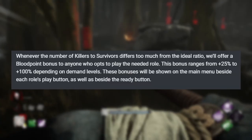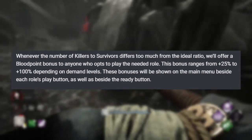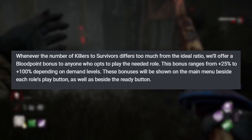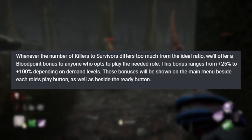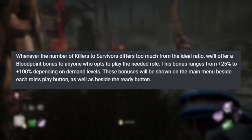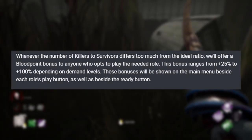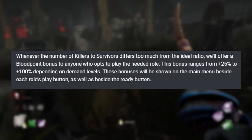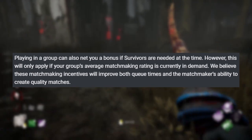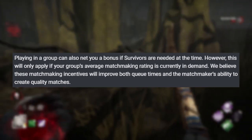Now the way they wish to combat this is through an incentive program. If one side is struggling to queue, they're going to have you get incentives for the other side. So if survivors are in demand and there aren't enough killers for them, you'll get anywhere between 25 to 100% bonus blood points to queue up as a killer of your skill level. Because the way the matchmaking system works now, it tries to pair up survivors and killers of equal level. So if your skill level is demanding killers or demanding survivors at that level, you'll get bonus blood points to play that side. If you're playing as a group, it takes the average level of your group and sees if that category needs any help, and if so you all get bonus blood points.